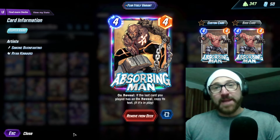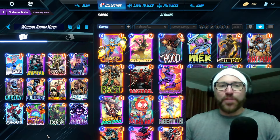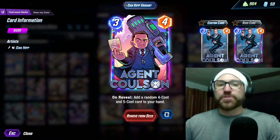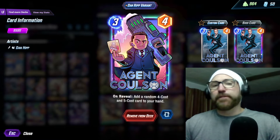If you Wiccan on four and you didn't have Cassandra Nova, you can Absorbing Man on five to get extra energy. So then on the final turn you'll have ten. We're still working out the bugs on how to make the best use out of all that energy, but we are running Agent Coulson just to find some extra resources.